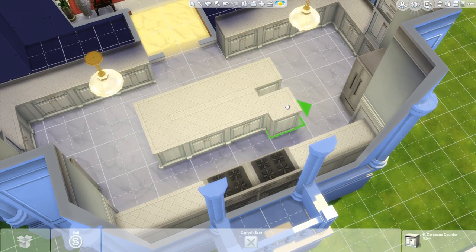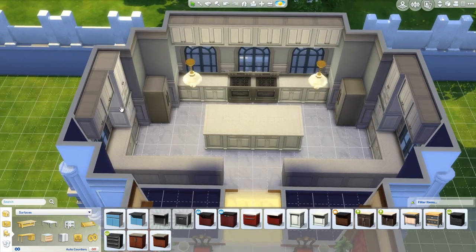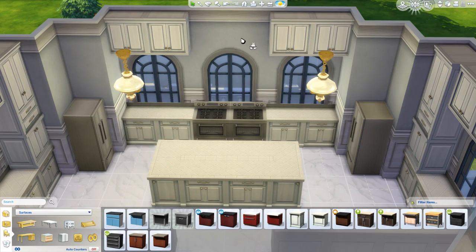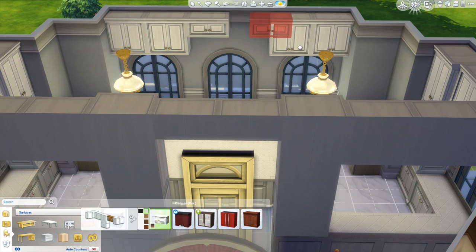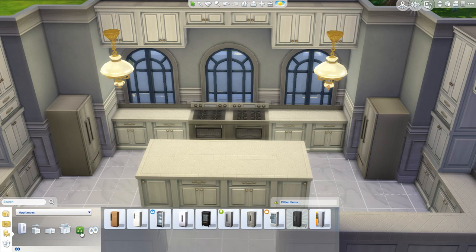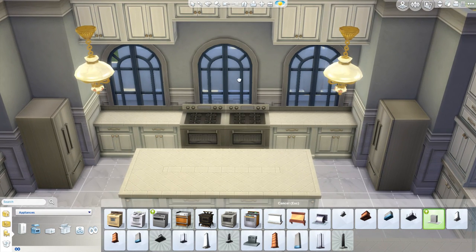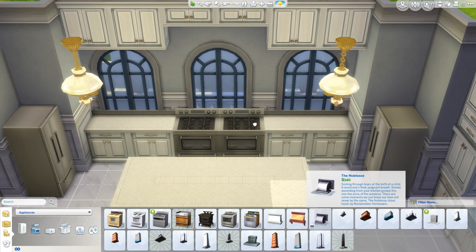I'm pretty sure you guys who have a little bit more of a modernist aesthetic are probably cringing because of the symmetry, but I really like it. And I know that somewhere deep in your heart, you will learn to appreciate it. Please — it's a royal palace. It needs to be grand, it needs to be regal, even if it's a place that nobody will even see, like a kitchen. It still needs to exist in a dignified way, if that makes any sense.